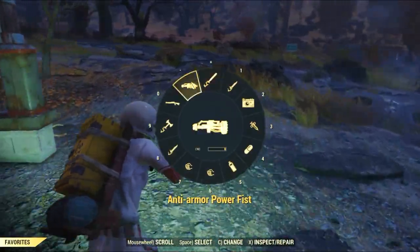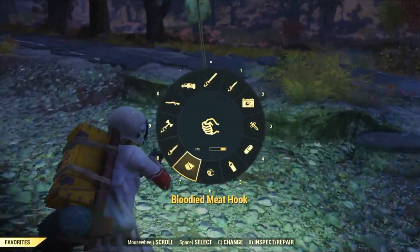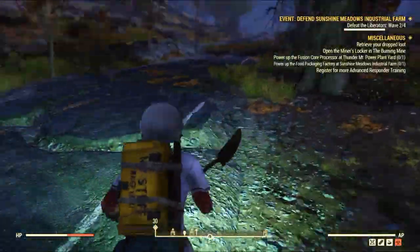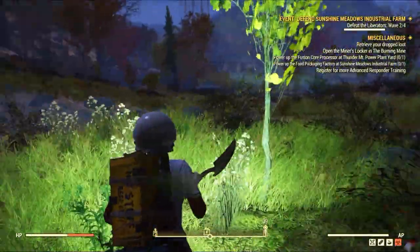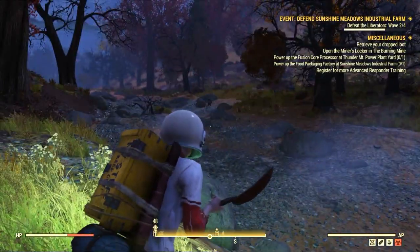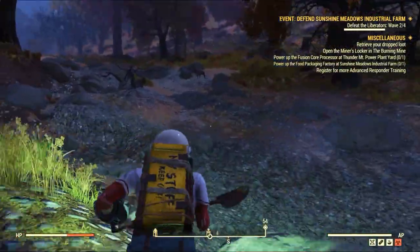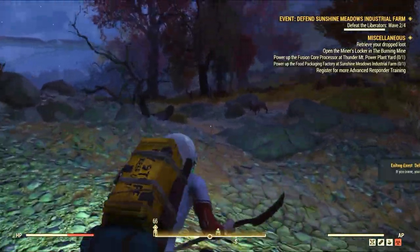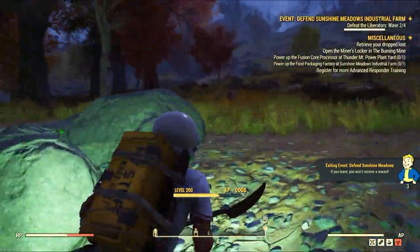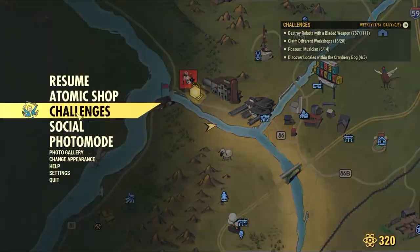Now let's go kill some stuff with the shovel. We need to kill some rad roaches and there are some near this place, so you don't really need to go anywhere else. Head a bit southeast towards the river, as marked on the map. There are two of them right there — kill one and your challenge should update. Don't forget to track it; I wasn't tracking the challenge at the time, that's why it didn't count at first, but I fixed that quickly.